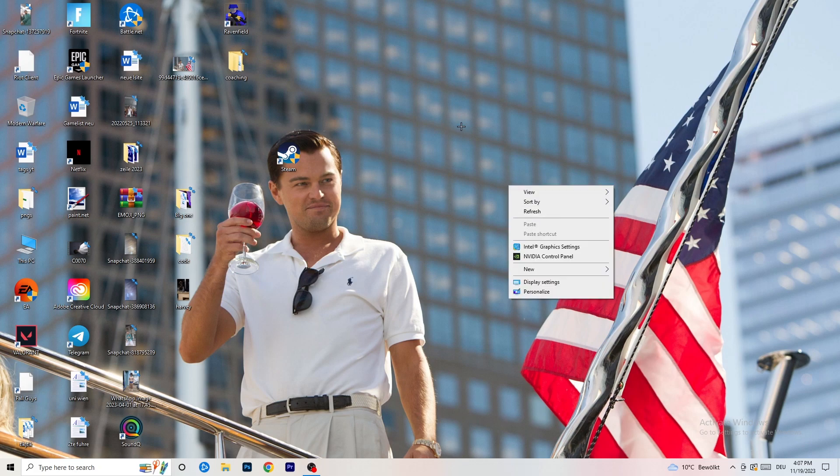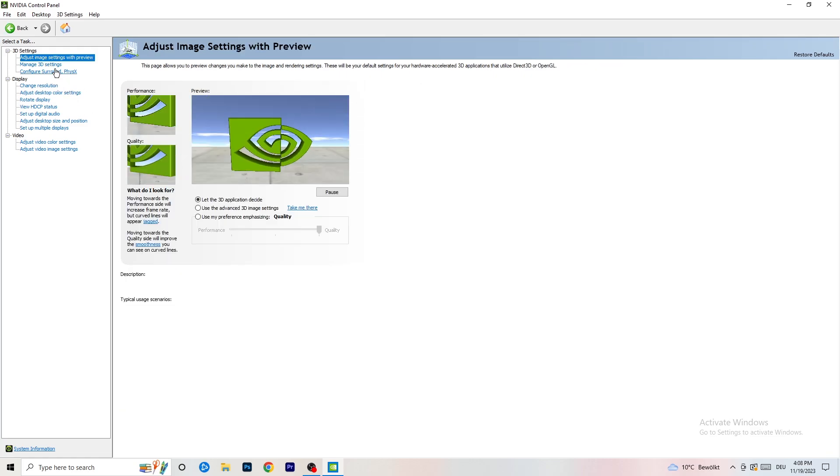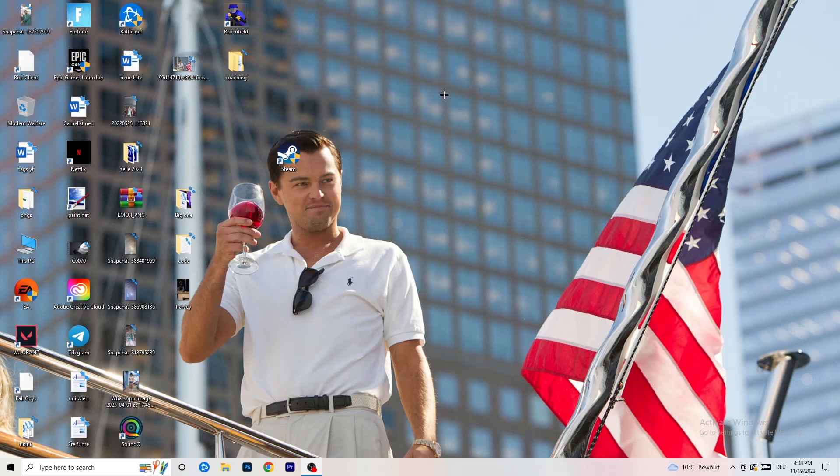Right-click your desktop and open NVIDIA Control Panel. Check what resolution is working best in your game — for me it's the native one. On the left-hand side, click Adjust Image Settings with Preview. You'll see a slider — I'm currently on Quality, but if you want to increase performance and reduce FPS drops, drag it toward Performance. Close the panel when done — that should be it for the video.